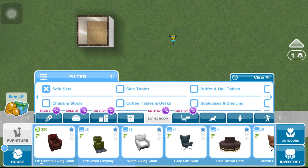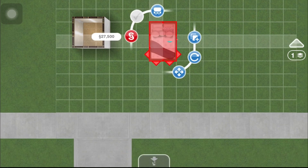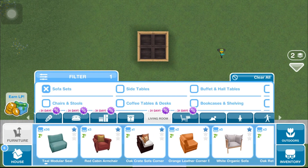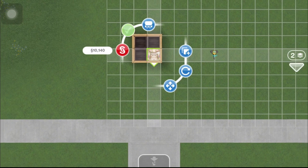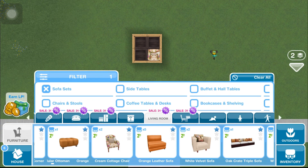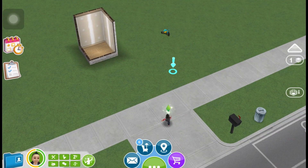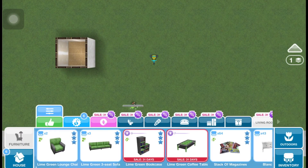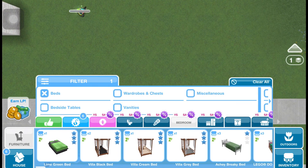Go ahead and start getting the items that you want to glitch diagonally — it could be anything. I decided to do a little chair since that's what I typically do. I just put it up there on the balcony, then bring over a toddler to start riding the tricycle. I also grab a big bed nearby.